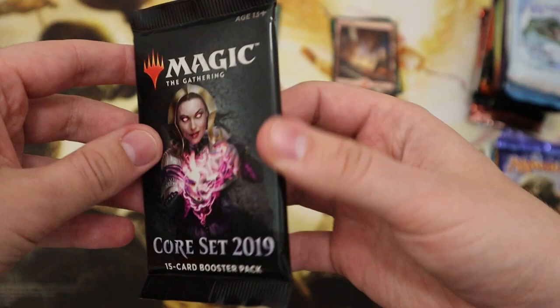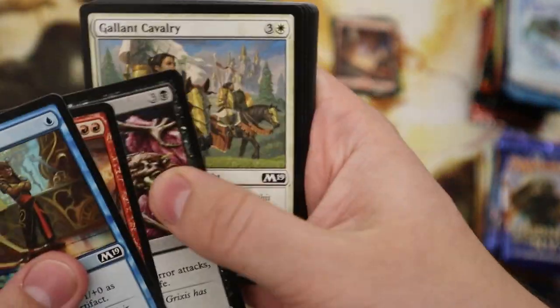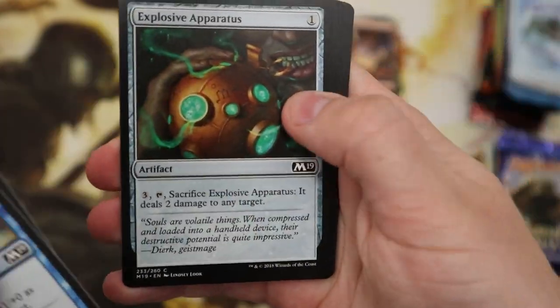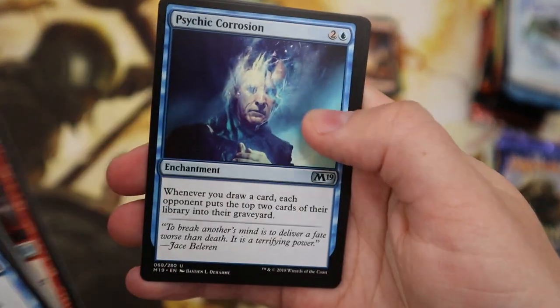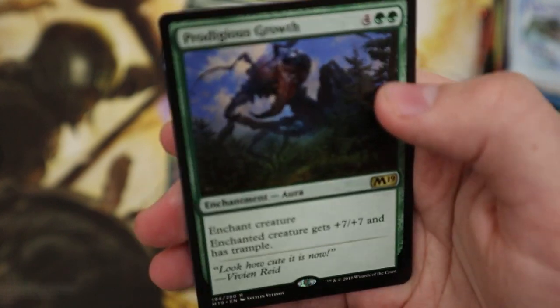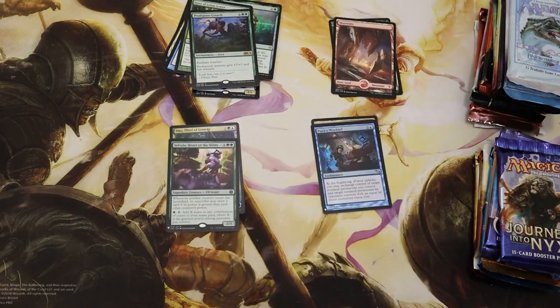The last of the core set cards and probably the best core set in the last few years — obviously you've got that Nicol Bolas, you've got the Crucible of Worlds. Oh, poor Colossal Dreadmaw — you're no Gargaroth are you? Produce Growth — just an everyday standard rare. Really getting hyped up now trying to get the big cards but they're just not coming.